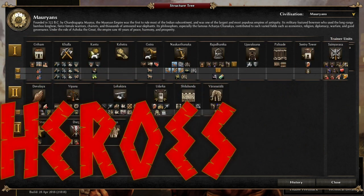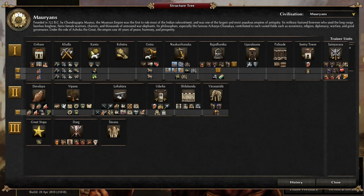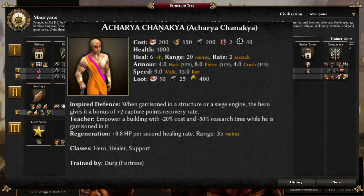The Mauryan heroes that are available are some of the least interesting and least useful in the whole game — none of them offer an attack bonus, for instance. However, if you're looking for something esoteric, then perhaps they'll float your boat. First up, we have Acharya Chanakya. He offers nothing in terms of attack, but he does act as a healer. Thankfully, he also offers more than this simply by garrisoning him in a building. Putting him in your blacksmith, fortress, or barracks will give you 50% off research time and 20% off the cost of upgrades. That does make him worthwhile, but it also means you need to leave your upgrades to phase three to get the money and time off, and in my experience that can already be too late.